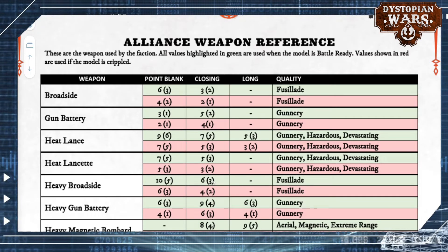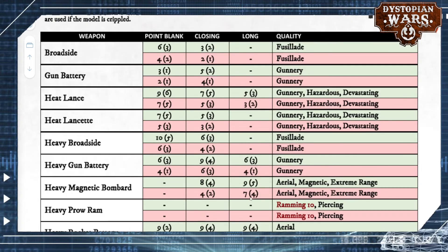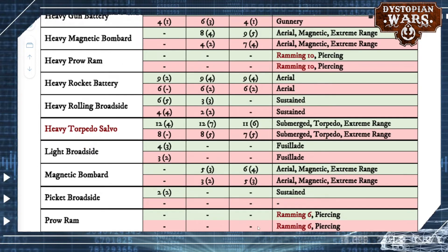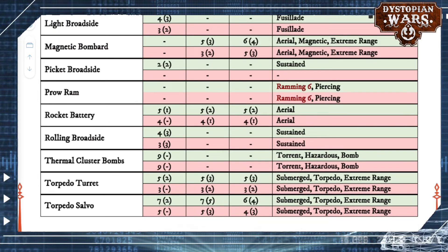As we go over the weapons themselves, the heavy pro ram is now a ramming-type weapon with piercing, which is a good change. The Italians now have access to heavy torpedo salvos as well — and if I'm not mistaken, that is on the Mars battleship. The regular pro ram is also changed to ramming 6 with piercing, which is enough to do quite a bit of damage if you want to.